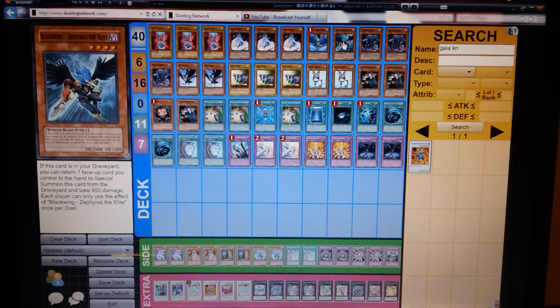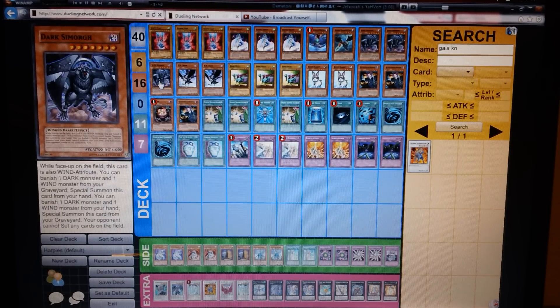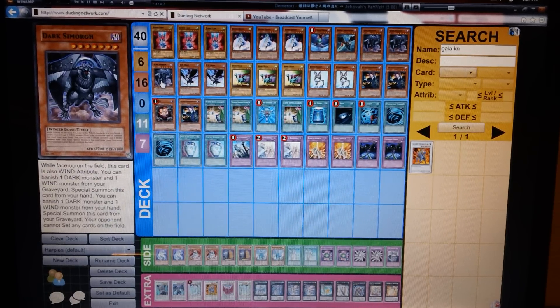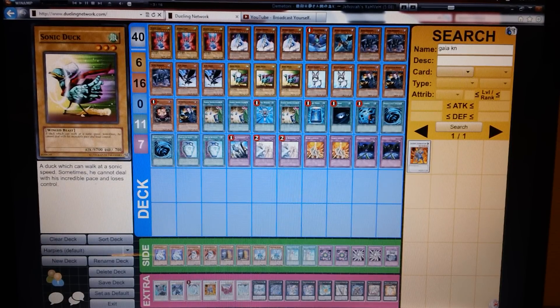Zephyros is actually a good card in a pinch when you need it. Then I run three Dark Smorges — I run three because sometimes you need them as fast as possible in this format, just to stop your opponent from setting up stuff like Forbidden Lance or Fiendish Chain to stop them the next turn, so they have to burn their Dark Hole or whatnot. Since I'm running Smorge, I need some Darks in the grave — DD Crow would probably be the easiest thing to throw into the grave from your hand so you can Smorge the same turn. Next I run three Sonic Duck.